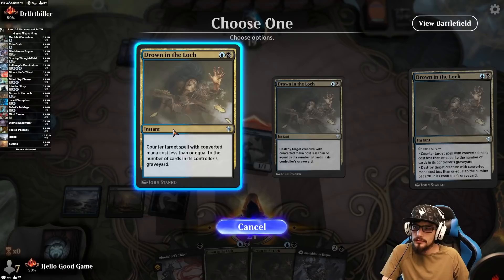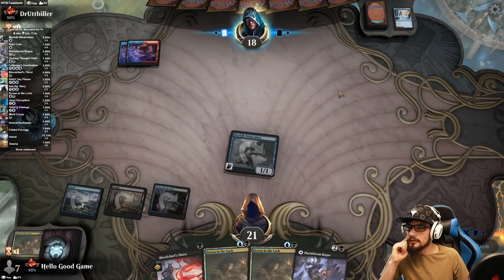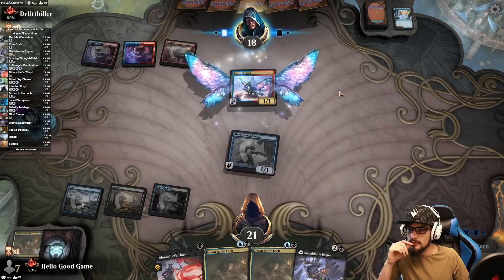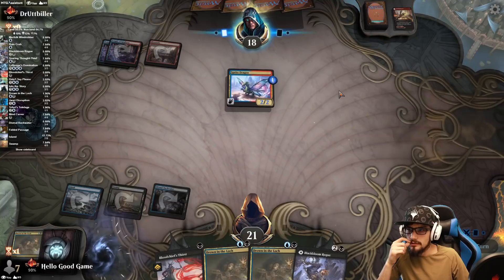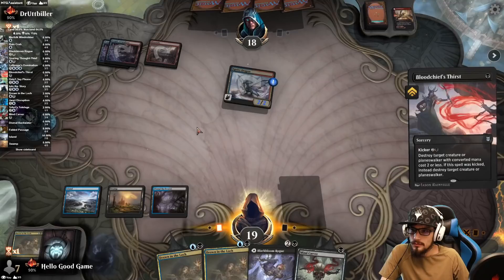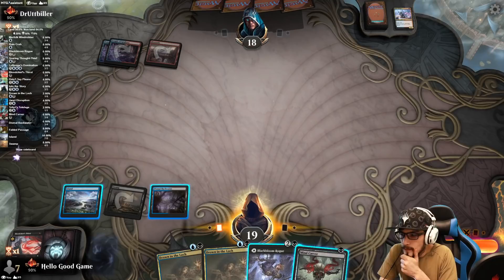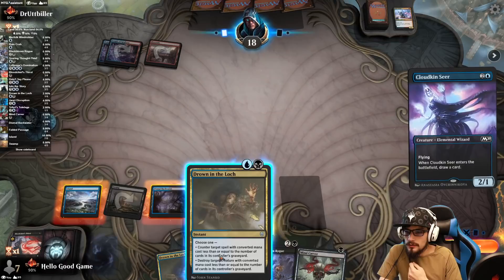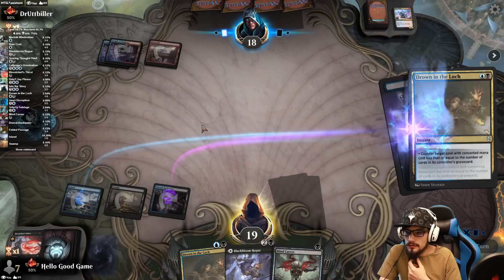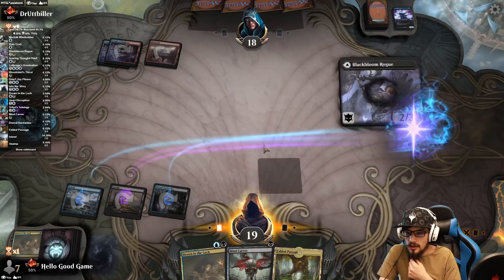We have to value our Wind Robber right now — even if it pulls a removal spell, that's just a one-for-one. If they play a creature, we have our own removal to pick it off for one. Doubling down is still fine — they'll be down to four cards. Let's play this as the creature and hold up the removal. We get our fourth land and lose our counter spell, but we get Mind Carver in play.